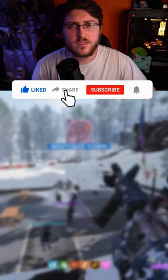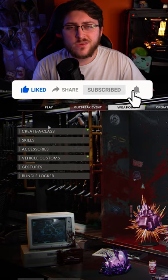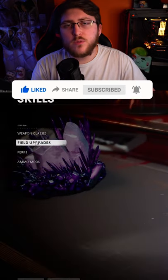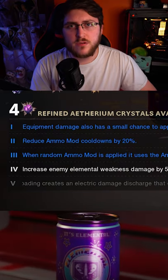Before I show you guys how to do this, make sure you guys subscribe to the channel so you don't miss any zombies content. To unlock this, all you want to do is go to the weapons categories, go to Skills, go to Perks, and then make your way over to Elemental Pop. Once you're there, upgrade that to level five.